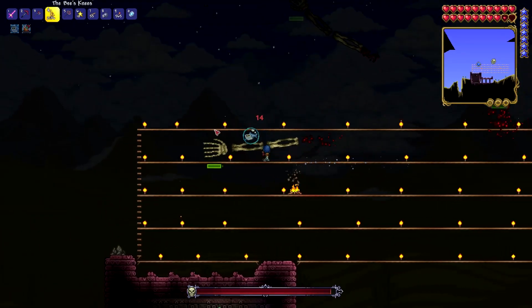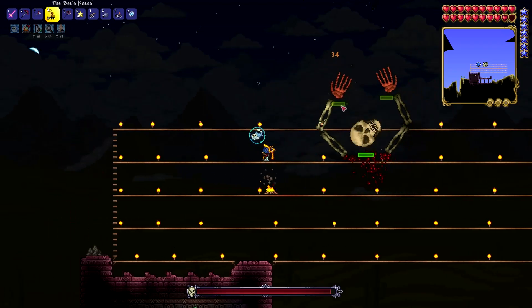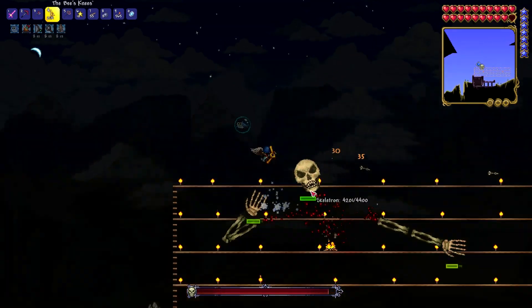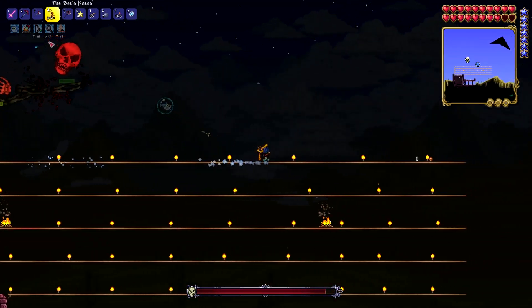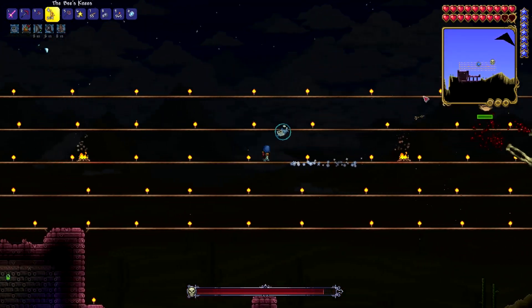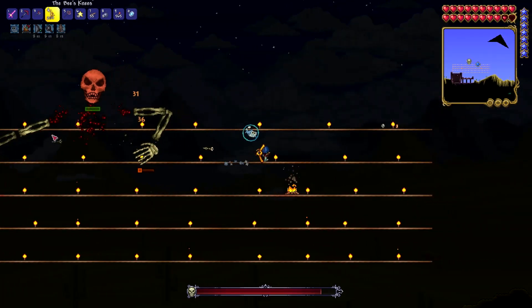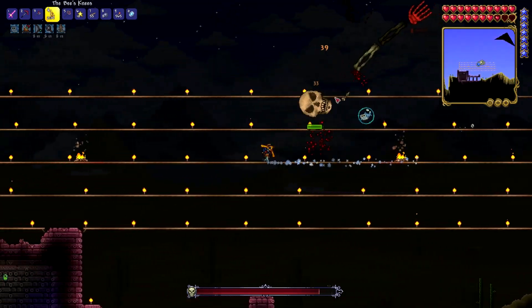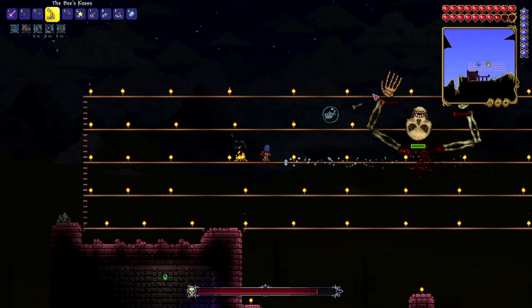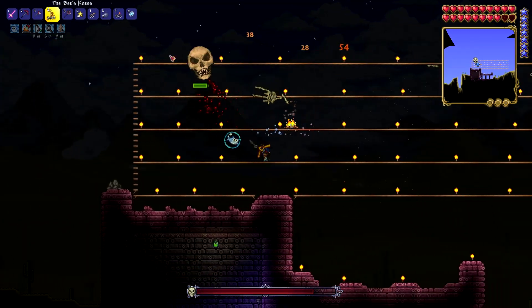Here comes Skeletron! So we're going to go try to do as much as we can. I forgot to put on my buffs — okay, buffs are put on. The damage should be better now. We're going to see what Skeletron's got. What can he do? Already pretty low on these hands. One hand down. Second hand is down.